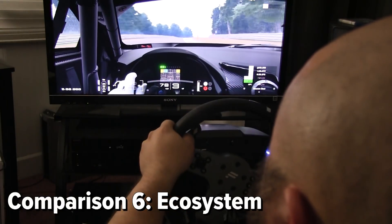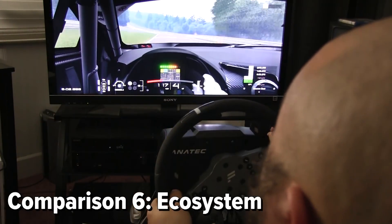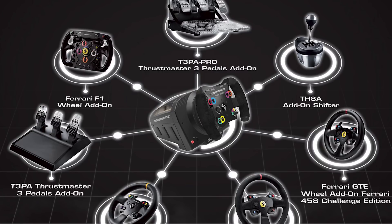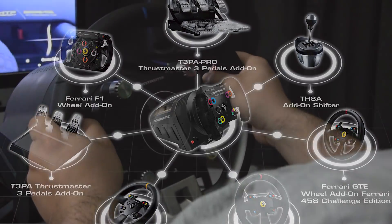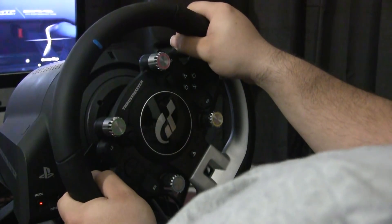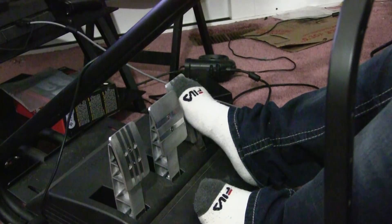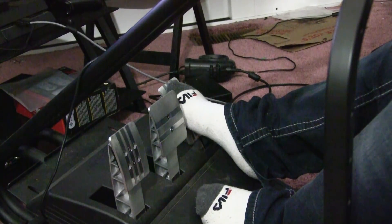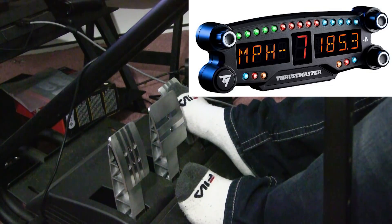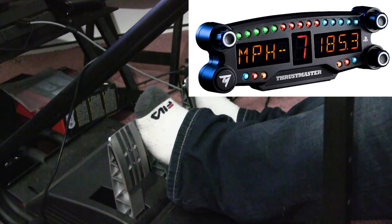Both of these wheels have ecosystems developed over years with many different accessories available, but they've gone in different directions. The Thrustmaster ecosystem consists of a variety of steering wheel rims, two shifters, a handbrake, and a pedal set. It's a decent variety, but I always get the feeling that Thrustmaster plays it safe. They do not yet have a load cell option for their pedals, the shifter has been the same design since the early 2010s, and the handbrake feels possibly overpriced. Thrustmaster is also releasing a Dash unit for the PlayStation 4, but at almost $200 and only working for the PS4, I think it is grossly overpriced.